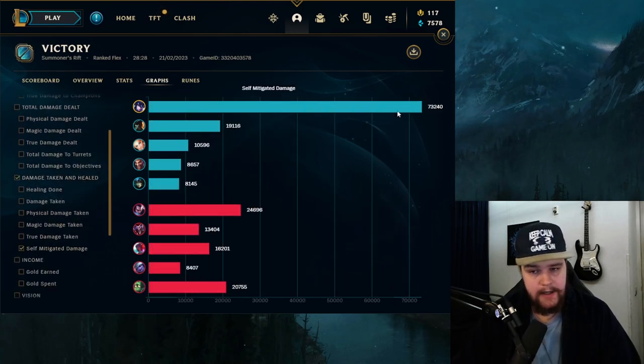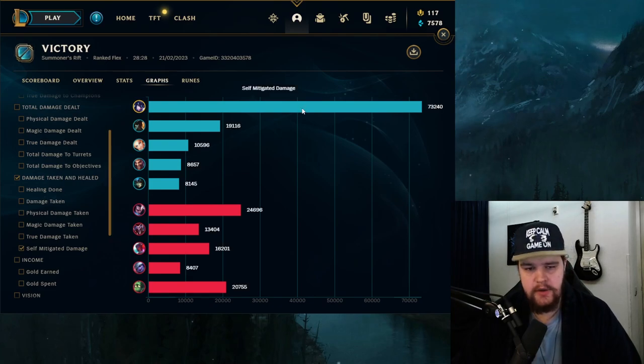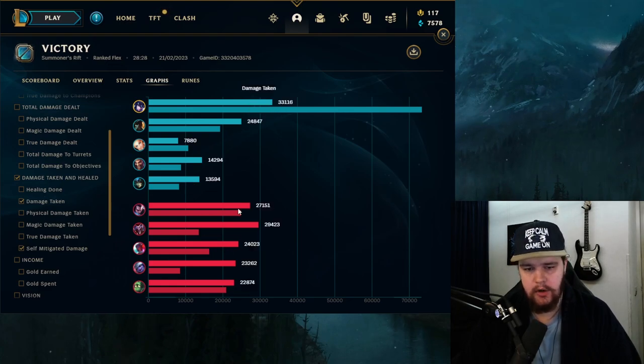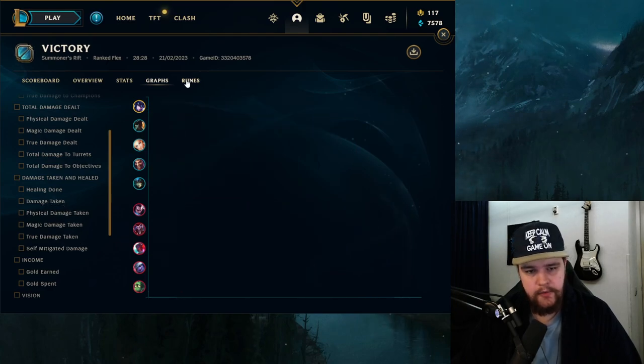Healing done at 16k, damage taken at 33.1k. Our biggest goal is to make sure Lux takes the least damage possible because we're protecting her — making sure we tank as much damage and be as disruptive as possible in teamfights, using CC on specific targets. Self-mitigated damage at 73.2k — Sejuani stacks this up massively, meaning I effectively took around 107k damage total, which is colossal.